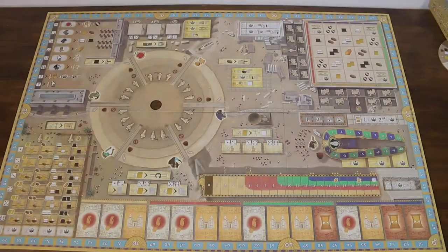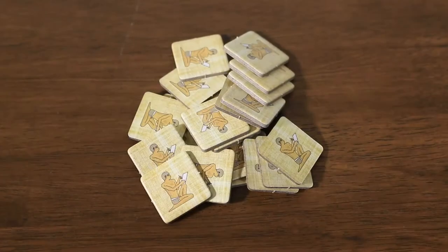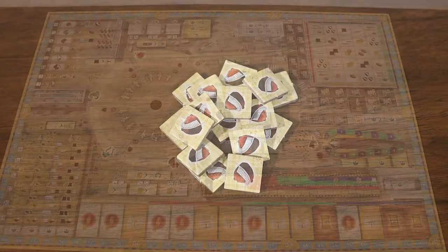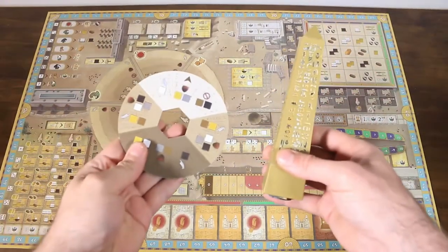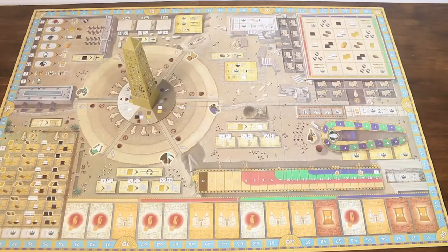To set up, place the board in the middle of the table with all resources, scribes and faith tokens nearby. We then place the obelisk and the obelisk wheel in their position with the wheel in a random orientation aligned to a space in between two sections. Over the course of the game the obelisk will be rotated and on some of these rotations we'll need to score points.